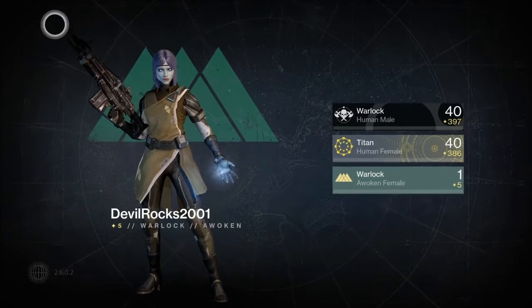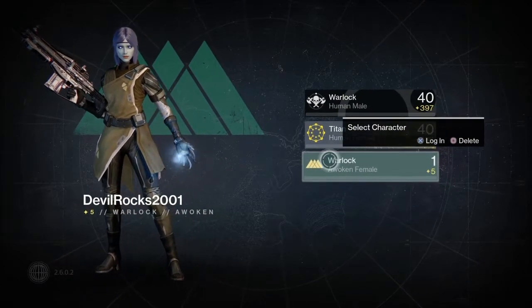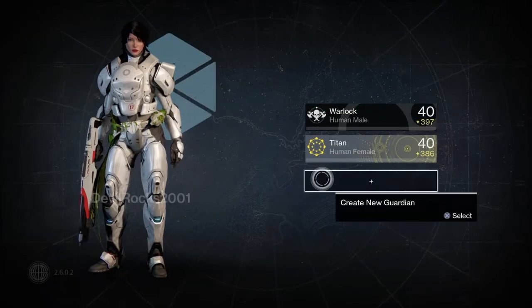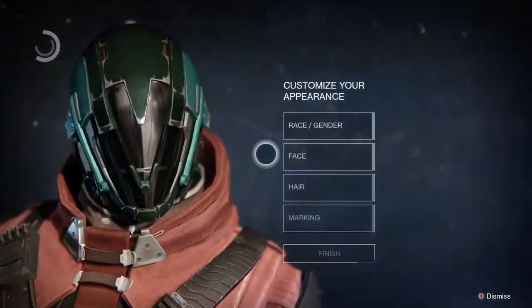So let's start a new character. As you can see, I've already done the glitch, so I've already got the weapon just to make sure it did work. I'll delete this character, make a new character, and I'll be right with you once I'm finished.